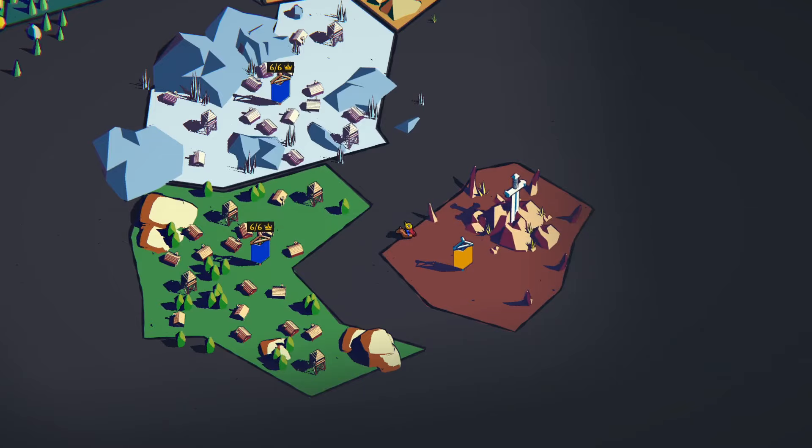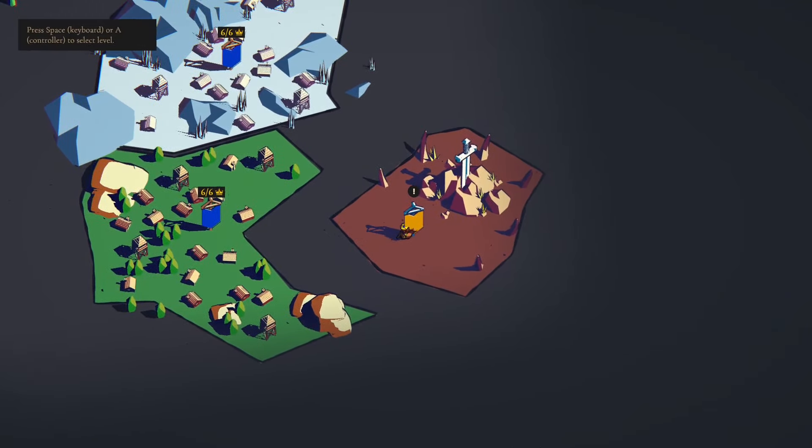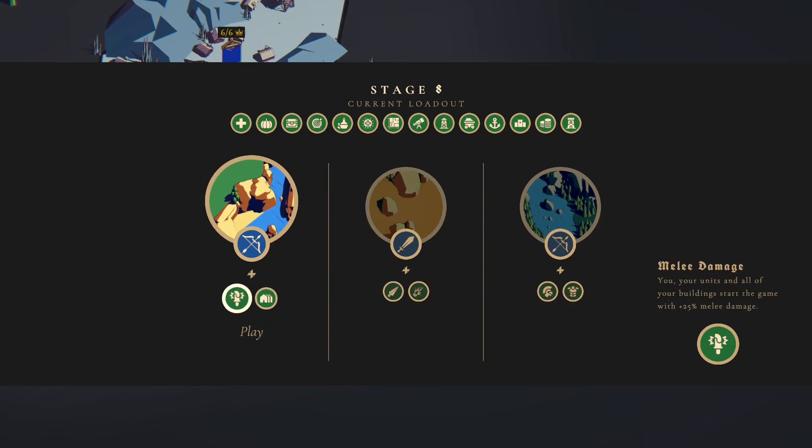Hello, I'm Drone Pin here and welcome back to Thronefall where we're going through the Eternal Trial. We're up to stage 8 on Nordfels, which is a difficult one to defend. I don't want the glass cannon — that one's quite nice but I think this is the one we want to go for: melee damage for my units and buildings. The fortified houses aren't great but they've got extra health and shoot a little bit.